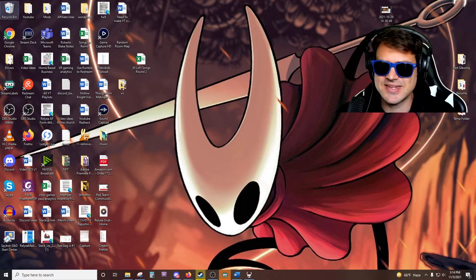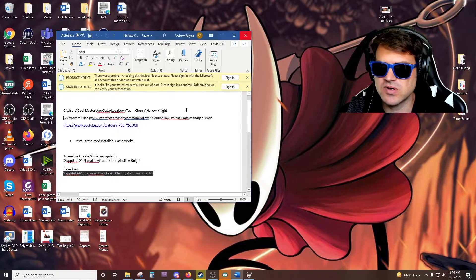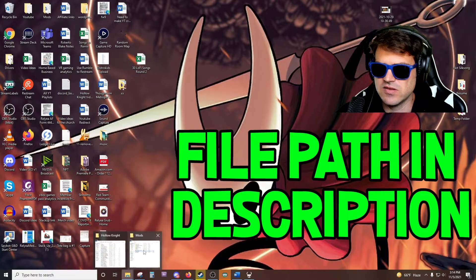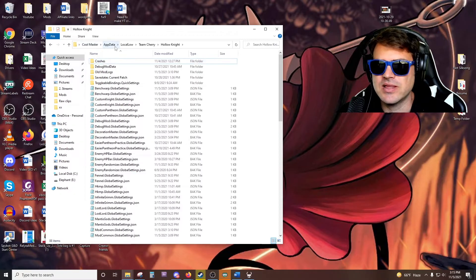First things first, we're going to go to the desktop. I personally have a little file that tells me exactly where to find all this stuff. I've got the Manage Mods folder — that's where we go for mods. Right here is where the game itself is saved. And then right here, AppData\Local\Team Cherry\Hollow Knight is where all of the saved game files are. You'll see that my computer's name is CoolMaster — that's just the case of my computer. AppData\Local\Team Cherry\Hollow Knight.